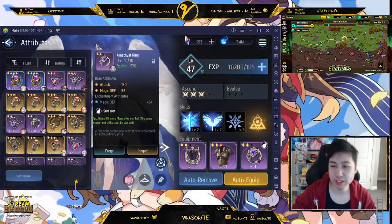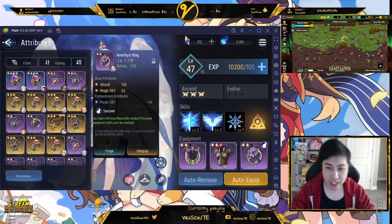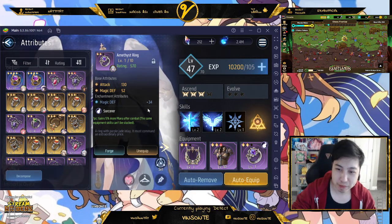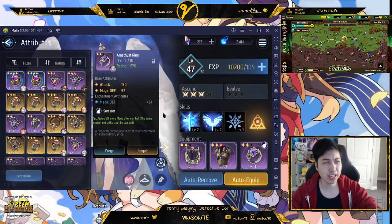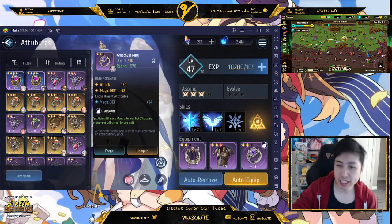Quick tip: I'm pretty sure you have one of these rings laying around because they're purple. Get them from the store or whatever. Make sure to put it on either in the front line or the back line — it doesn't matter, it doesn't stack, so just put it on one of them.